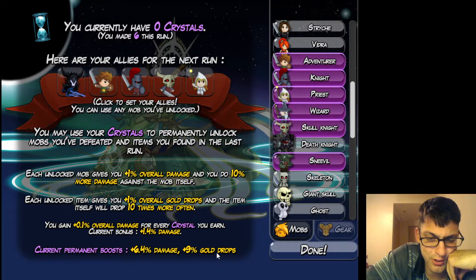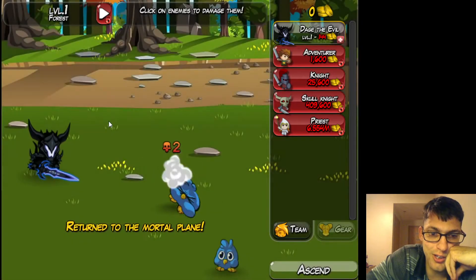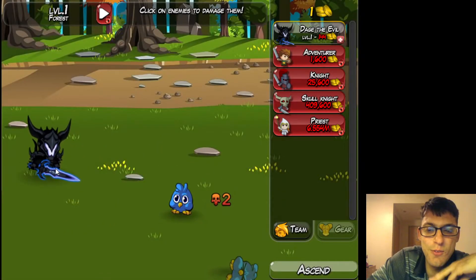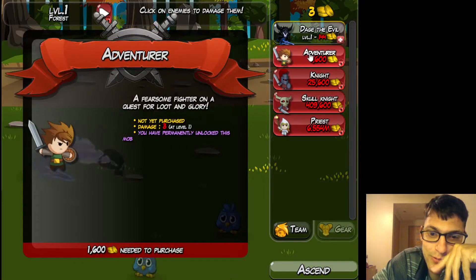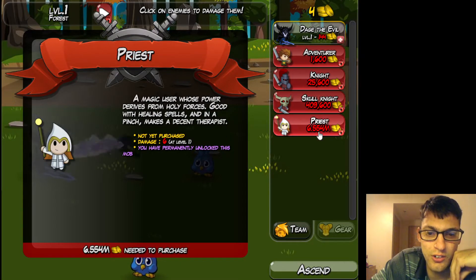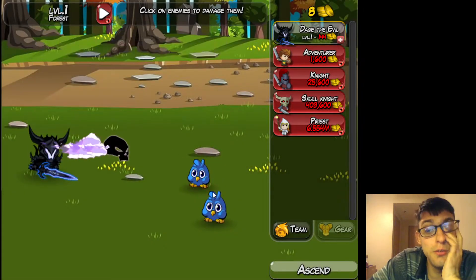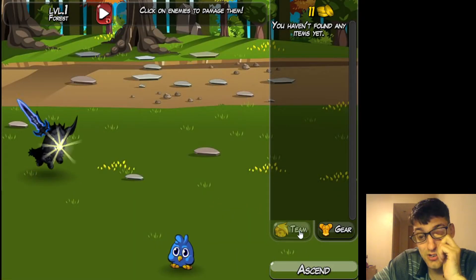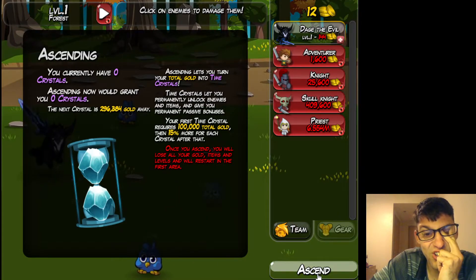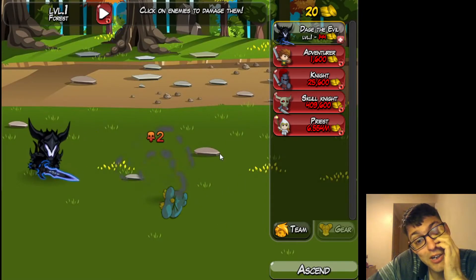Current permanent boost: 9% gold drop, 6.4% damage. That should really help. Since Dage the Evil is the first one I unlocked, he's the one I start off with. As you can see, all the damage eventually goes up with each adventurer — that's where the gear comes in, and as you can see I got none. For me to get my next ascension crystal I need to get almost 300,000 gold. It's a lot of work but it is what it is.